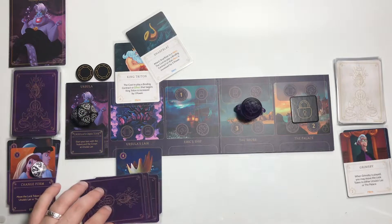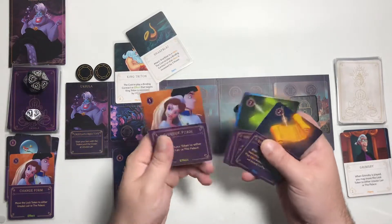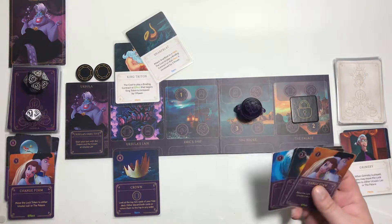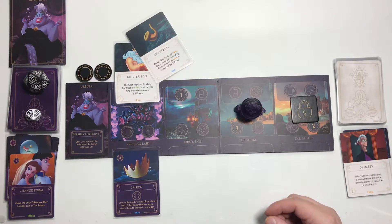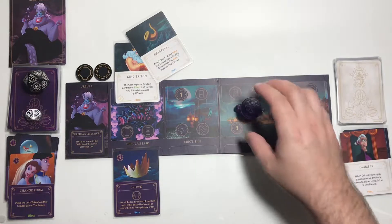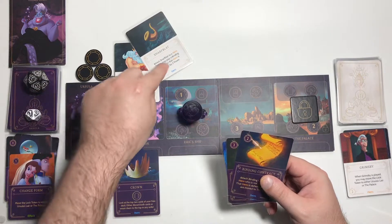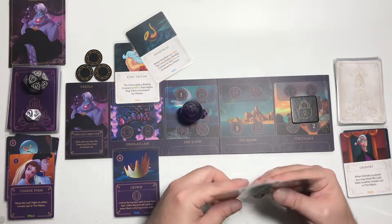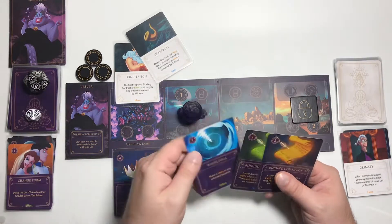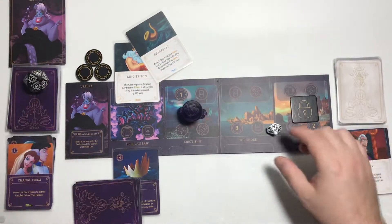Move down to round 17, get one card — Change Form again. I think we'll go here because we can at least get 1 power. It's going to cost 6 power total to put a contract on King Trident now. I'm going to discard Change Form — I hope I don't regret this. I want to keep Whirlpool though. Let's end that turn. We rolled a 5, so we do not get fated. Move to round 16, draw a card.